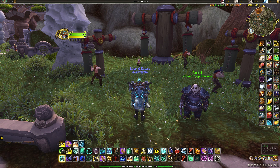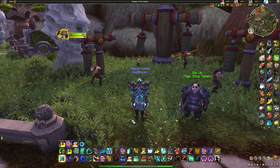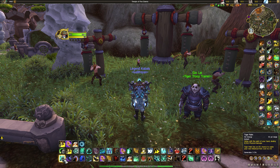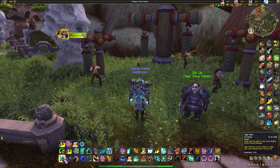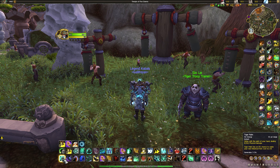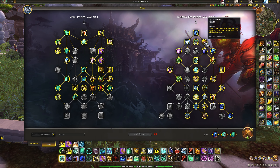Windwalkers have two main resources: energy and chi. Energy is used to fuel your healing spells and utility, but it's mainly spent on Tiger Palm. Tiger Palm costs 50 energy, deals a small amount of damage, and has an 8% chance to make your next Blackout Kick cost no chi. It generates 2 chi by default. The tooltip says 3 because of Power Strikes, which makes every 15 seconds your next Tiger Palm generate one additional chi and deal double damage.